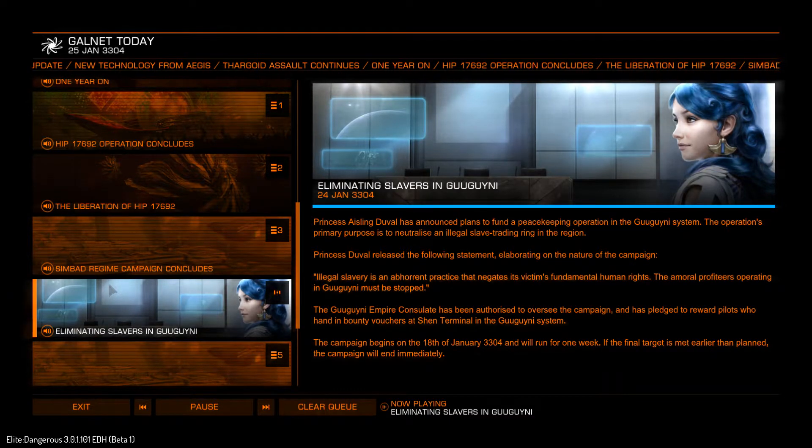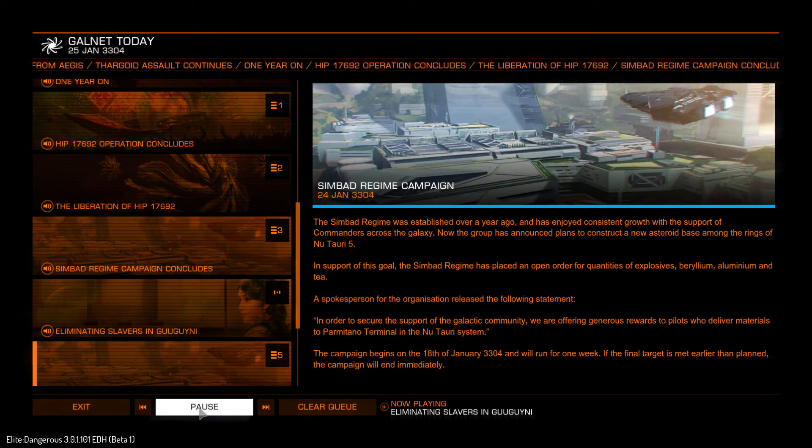Eliminating slavers in Gagini. Princess Eshling Duval has announced plans to fund a peacekeeping operation in the Gagini system. The operation's primary purpose is to neutralize the threat.